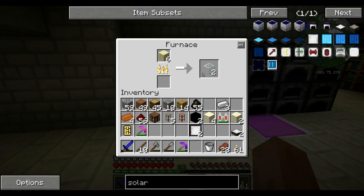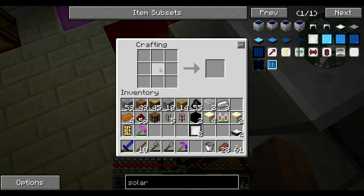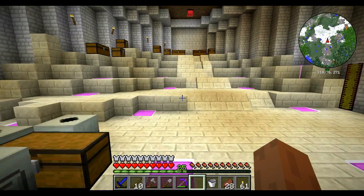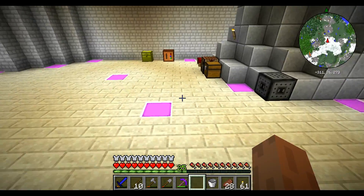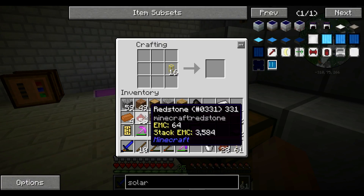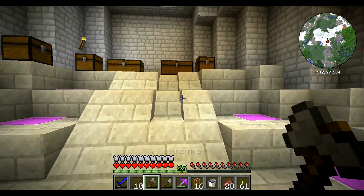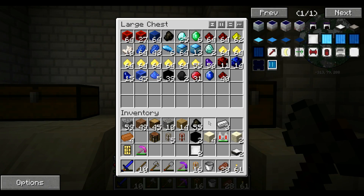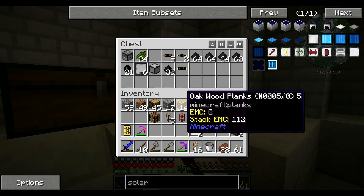We just need a couple more pieces - that might actually even just be enough right there. We don't have gold. This is going to make us basically infinite wood and glass. Let me empty my inventory a little bit because I don't want to carry all this more or less useless stuff.